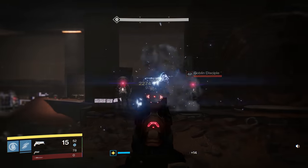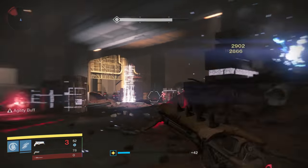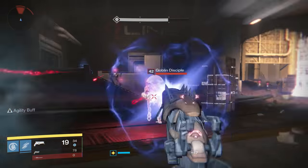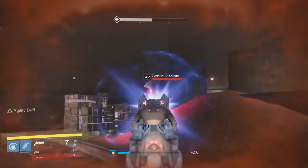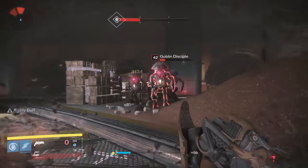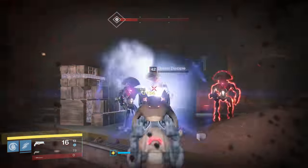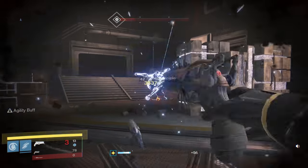The novelty of ricochet rounds will wear off quickly, and I don't really think you will make use of the tracking rounds either. PvE isn't too demanding on one's aiming skills. Dreg's Promise just feels like it's trying to be this in-between of a shotgun and a fusion rifle — it doesn't do either well. That being said, it is a fun little thing to bring out for arc burns, or whenever you just don't want to take things as seriously.